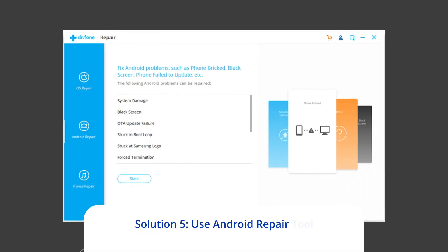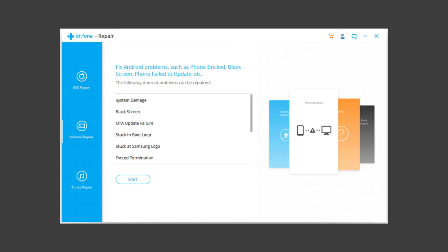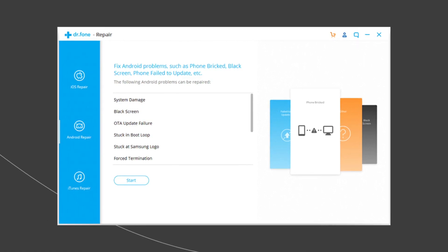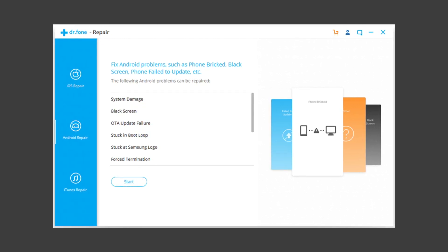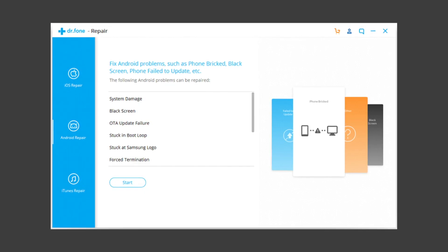Solution 5: Use Android Repair Tool. If you are looking for a quick way to resolve Mortal Kombat mobile app not opening, black screen, or keeps crashing problem, then there is no better option than using the Android Repair Tool. Besides this issue, it can fix other Android system errors and issues easily. To try this software, click on the link given in the description box below.